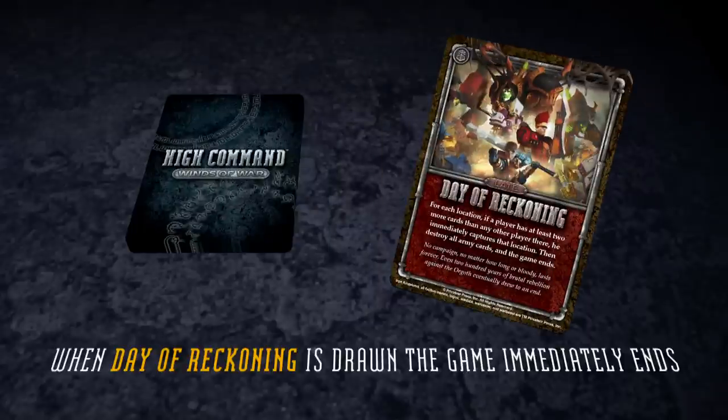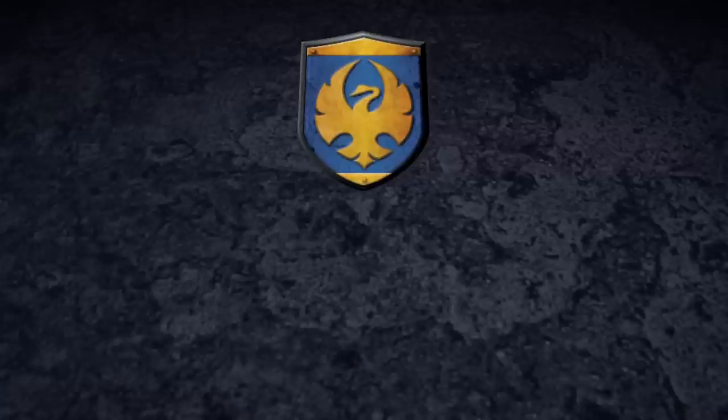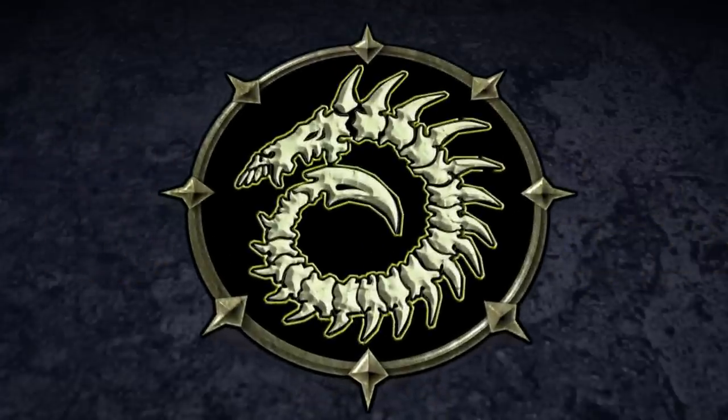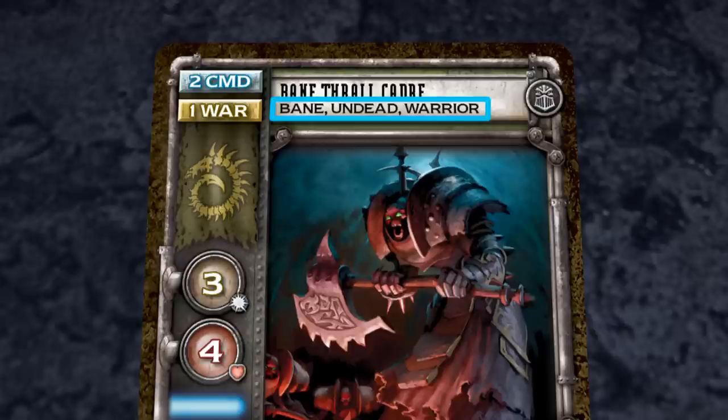Once the Winds of War deck is complete, each player selects a faction to play with during the game. In this game, DC chooses to play Signar, I choose Krix, Tony chooses Circle Oberos, and Ed chooses to play Scorn. All faction cards have at least one listed card type. Many card abilities affect other cards by using the term for one or more card types, such as Bane or Undead.